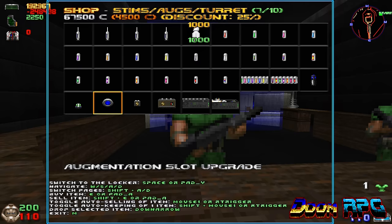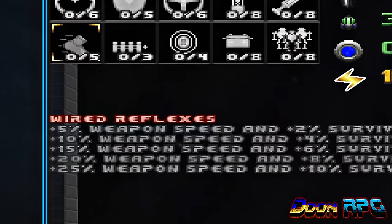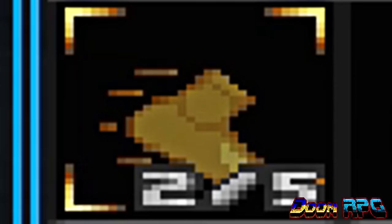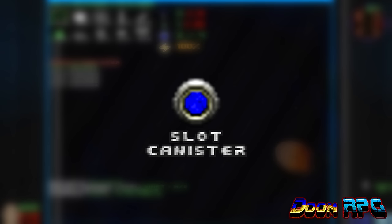Speaking of augmentations, they are expensive implants that can improve your performance in many aspects like your speed and damage. To enable an augment, you need an augmentation canister. To upgrade it, you need an upgrade canister. And to enable two augments at the same time, you need two slot canisters.